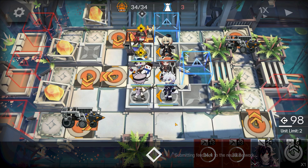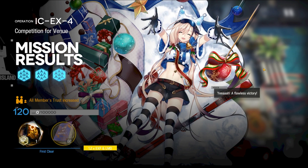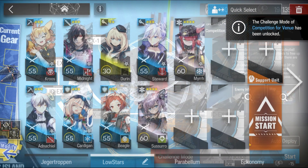And there we go — that's how we cleared IC-EX-4. Check out the links below for more Ideal City content. As always, my social links will be in the video description. Be sure to like and subscribe. Thanks for watching. Peace out.